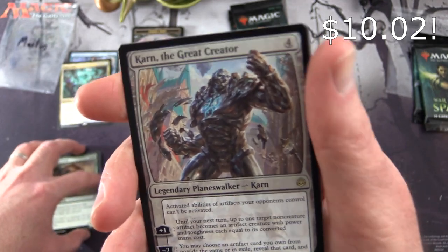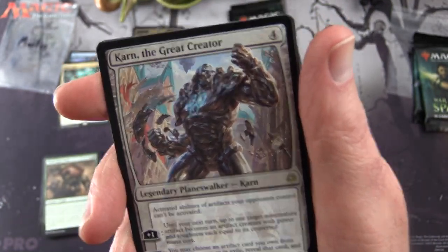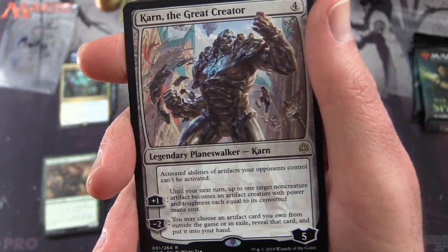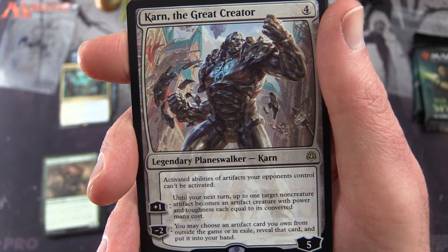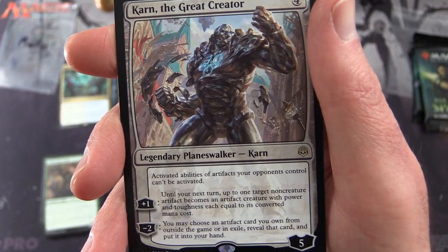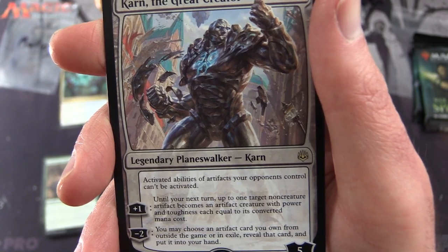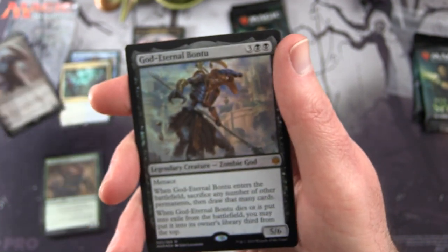Challenger Troll — and that means we're going to get a rare or mythic planeswalker, which is Karn the Great Creator! Legendary planeswalker Karn, five loyalty for four mana. Activated abilities of artifacts your opponents control can't be activated. Plus one: up to one target non-creature artifact becomes an artifact creature with power and toughness each equal to its converted mana cost. Minus two: choose an artifact card you own from outside the game or in exile, reveal it and put it into your hand. Very cool — nice to get a Karn.